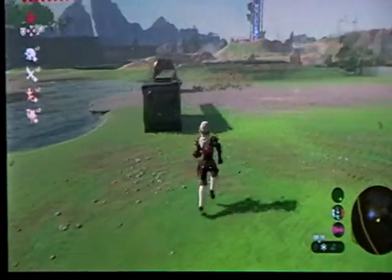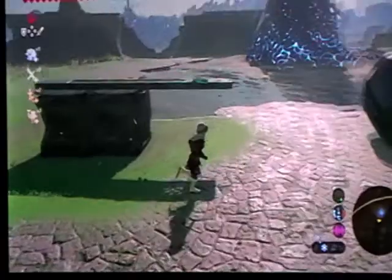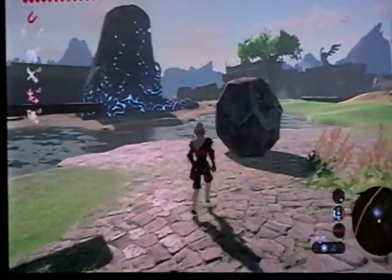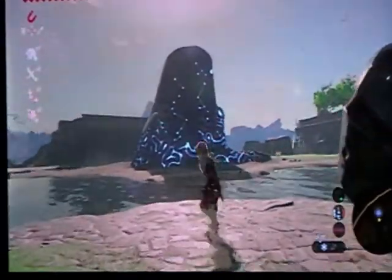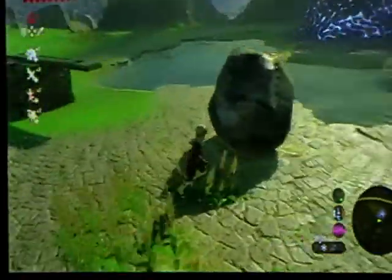Magnesis is on the Great Plateau, as some of you might know. But some people might not know where the Magnesis trial is — you have to go to the Magnesis trial, get Magnesis, and then once you have it, you can build a catapult with the items here.